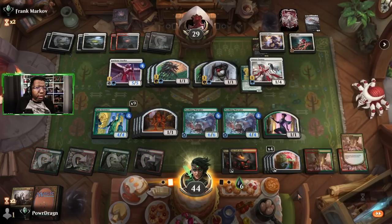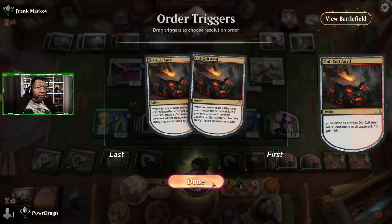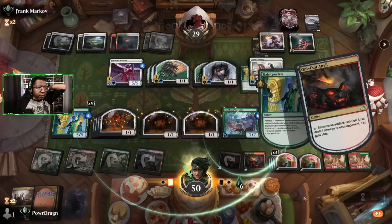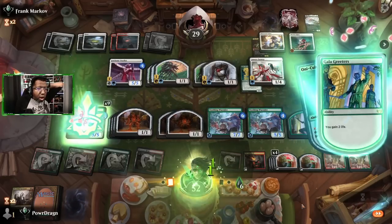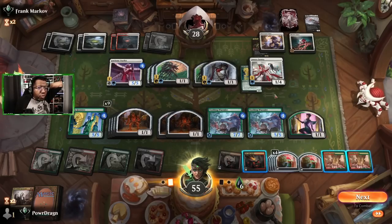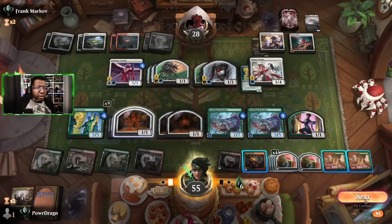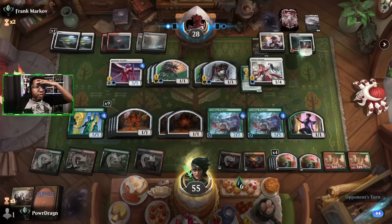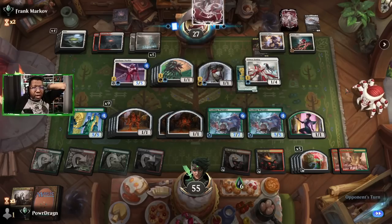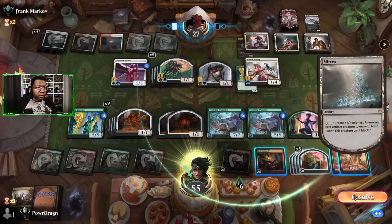Crack one of these, get a plus one, might as well just gain life at this point. Do we have enough? One, two... they block our biggest things, we have nine, ten, eleven, twelve, and five is seventeen. Not quite - close though, very very close. They also have potential life gain from first strike on the Jawbone Duelist so we have to account for that too. Braids is going to result in more cards which we're not gonna like, but it is what it is. Get a card - oh okay, it's just a land.